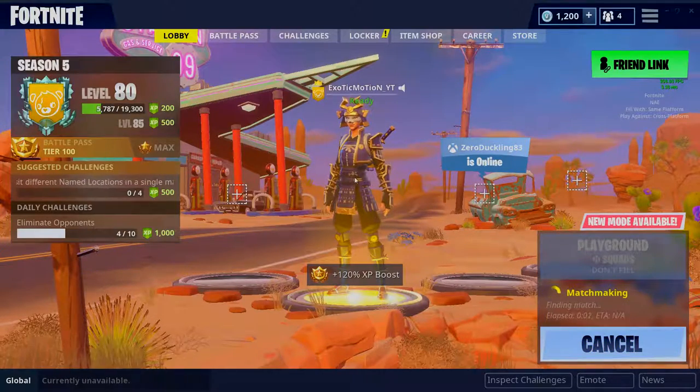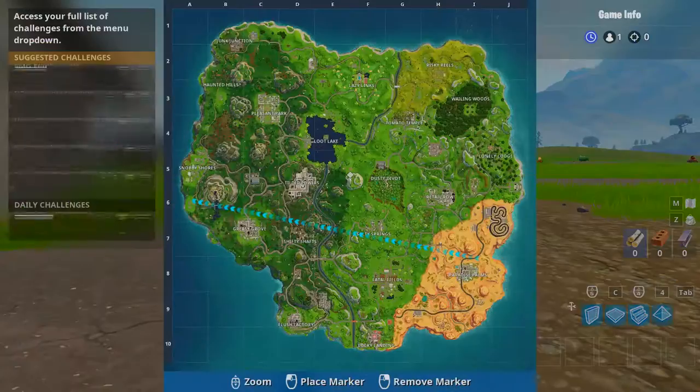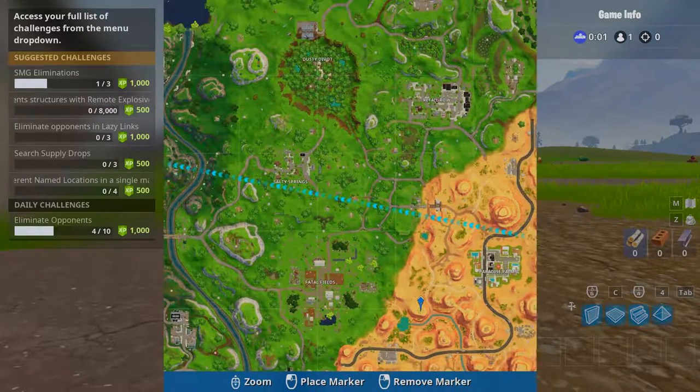So if you guys don't know, the rifts all day today and yesterday have been deploying lightning strikes — little blue or purple lightning strikes from the sky — and they've been striking the Fortnite map, hitting cactuses and all that stuff. I just saw something in that loading screen; after this I'm going to show you guys what happened. I think right around here, there are cactuses circling this little area right here.